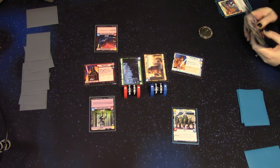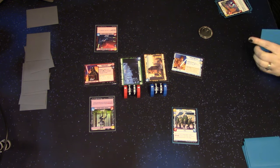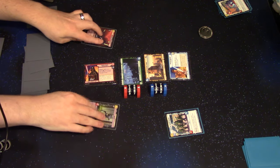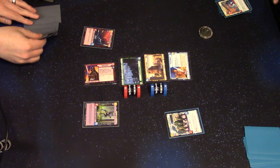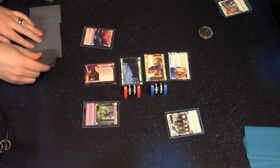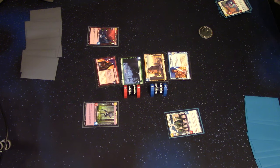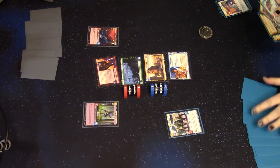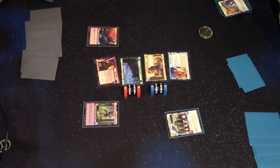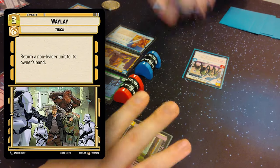I'll pass. We're getting pretty deep into these decks here. Not resourcing. Now that we got to walk her out, maybe things will go quick — but you got that stinking Sentinel out there. I am going to start with — it's right on three, four, five, six, seven, eight. Yes. I'm going to start with three and play Wile — return a non-leader unit to its owner's hand.